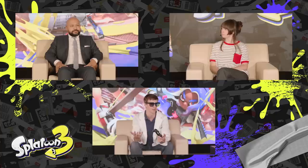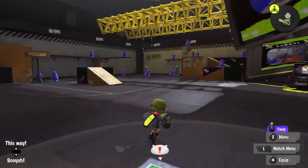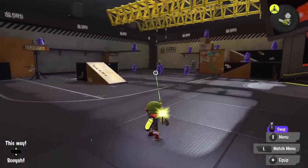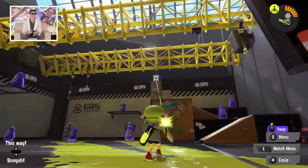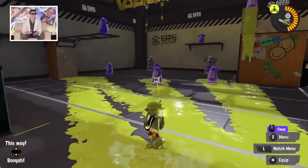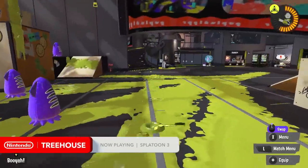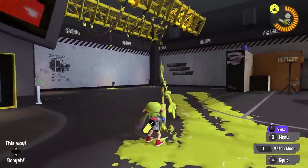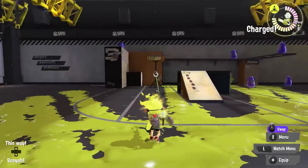So we've seen a shooter class weapon, the Splash-O-Matic, and the carbon roller in the roller class. Now let's take a look at the Splat Charger. This is your classic long-range, sniper-style weapon — you can see the range on it compared to the others. That charge-up is so satisfying with the sound it makes. It's really for the crafty, skilled, patient, backline-style player who can hang out in the back, take people down, and help defend.